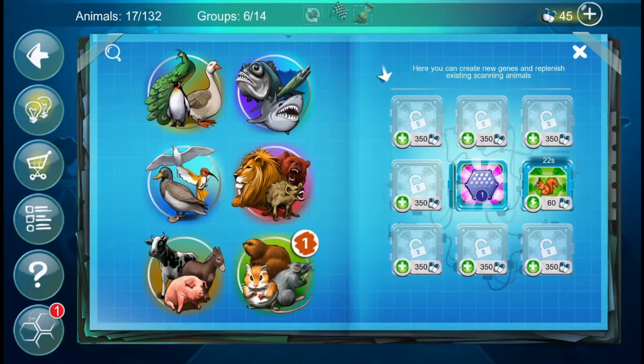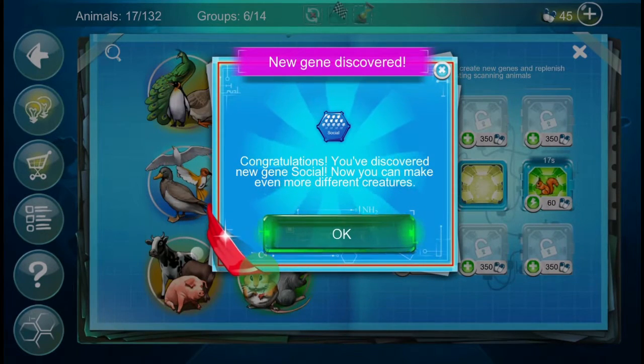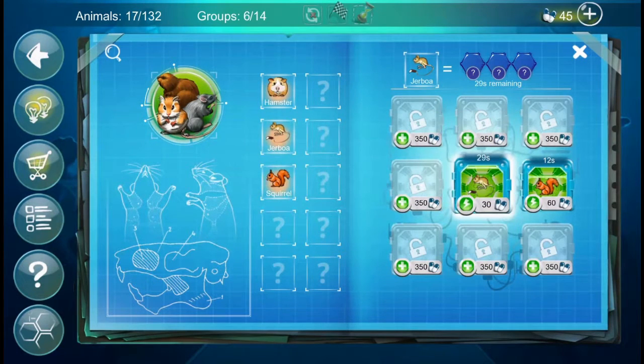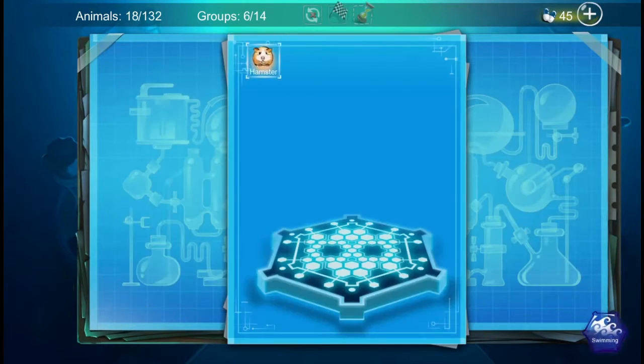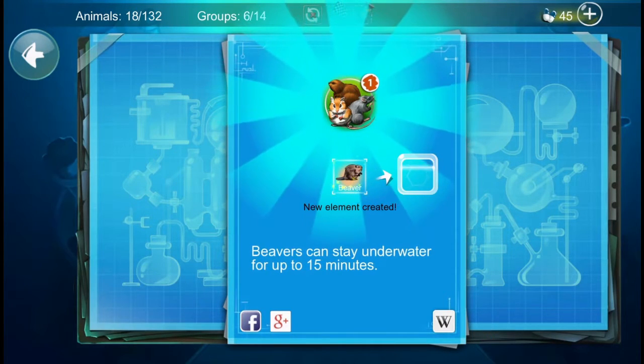From the scan we got a predator and a new one: social. Let's scan the jerboa. Let's try hamster and swimming — that made the beaver! Beavers can stay underwater for up to 15 minutes.